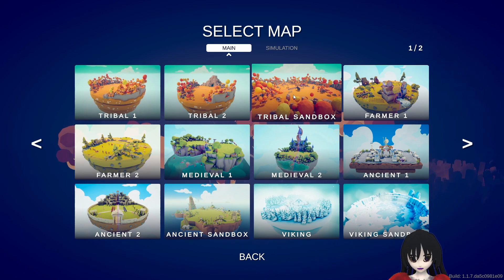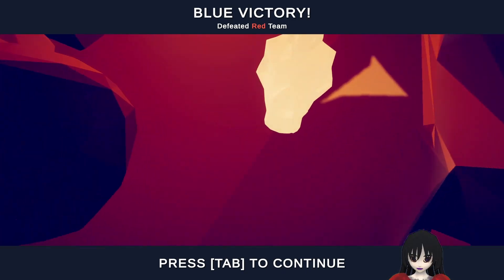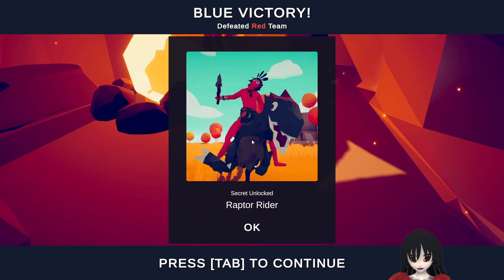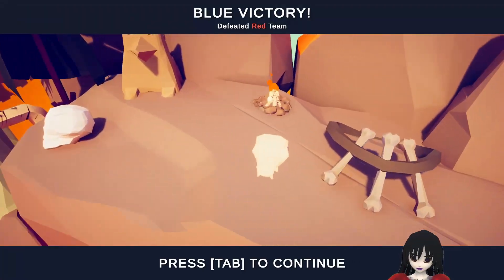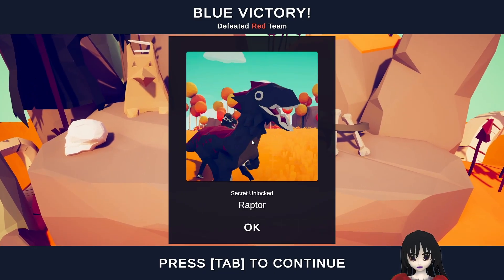So we're going for triple sandbox. Here we go. We see these wood piles just inside the cave, and we've got a raptor. Over here we've got our next one — it's just a raptor. I guess the difference is one has a person riding it.